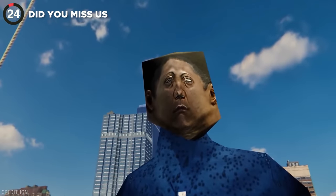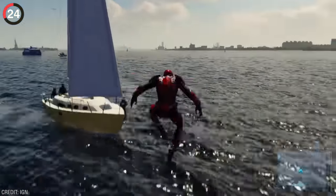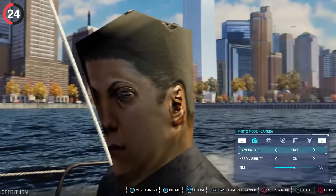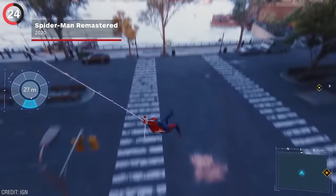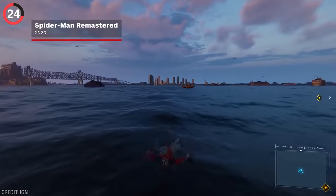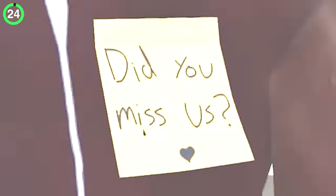This Spider-Man Easter egg got even better when the developers came back to update it. In the original game, you could swing around near the edge of the map to find a boat with some unfinished NPCs. Entering photo mode allows you to get a good close-up of their strange square heads. But when players checked the remastered version, they had an unexpected surprise — returning to the same boat, the NPCs were untouched, apart from a new note left on them that says 'Did you miss us?'